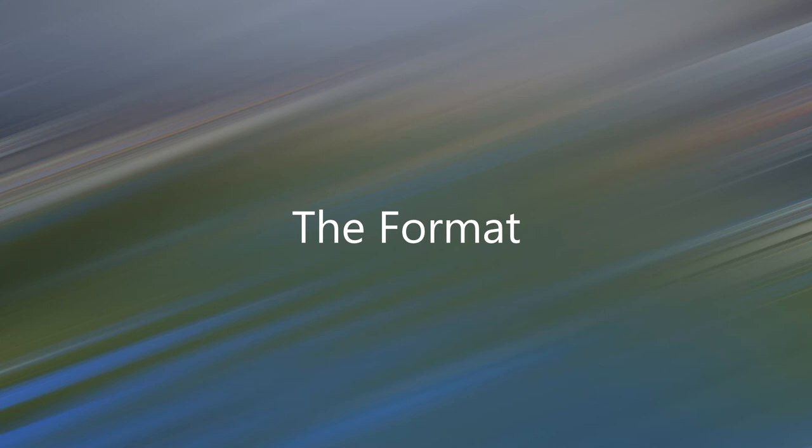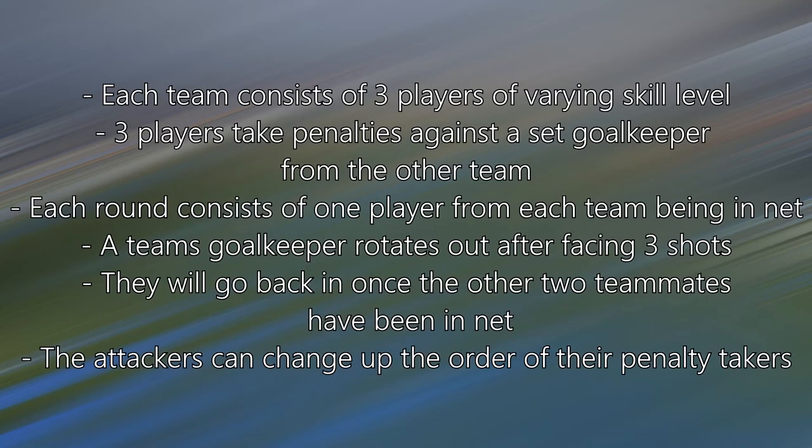For the format, so you can try this with your own friends in private lobbies: each team consists of three players of varying skill level. The three players take penalties against a set goalkeeper from the other team. Each round consists of one player from each team being in net. A team's goalkeeper rotates out after facing three shots, and goes back in once the other two teammates have also been in net. The attackers can change up their penalty order at any time. It may seem confusing on paper, but once you see the video it'll be easy to follow.